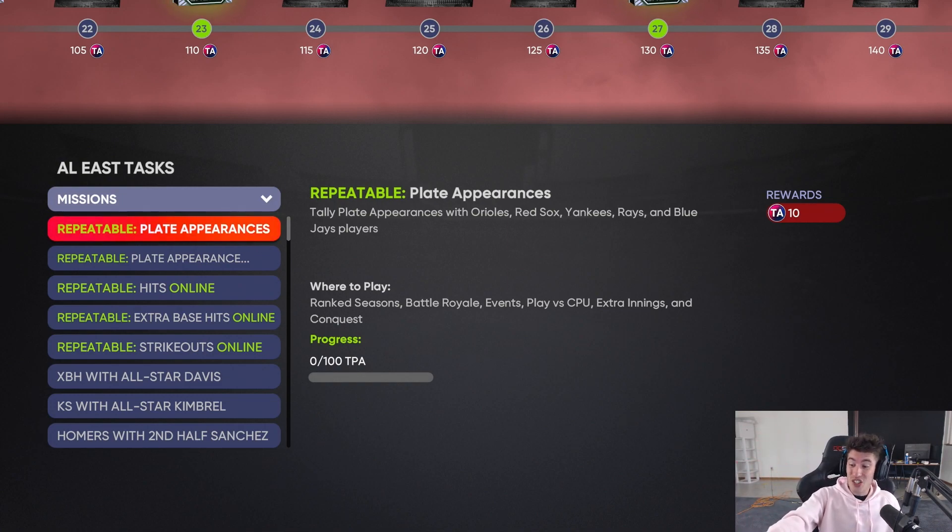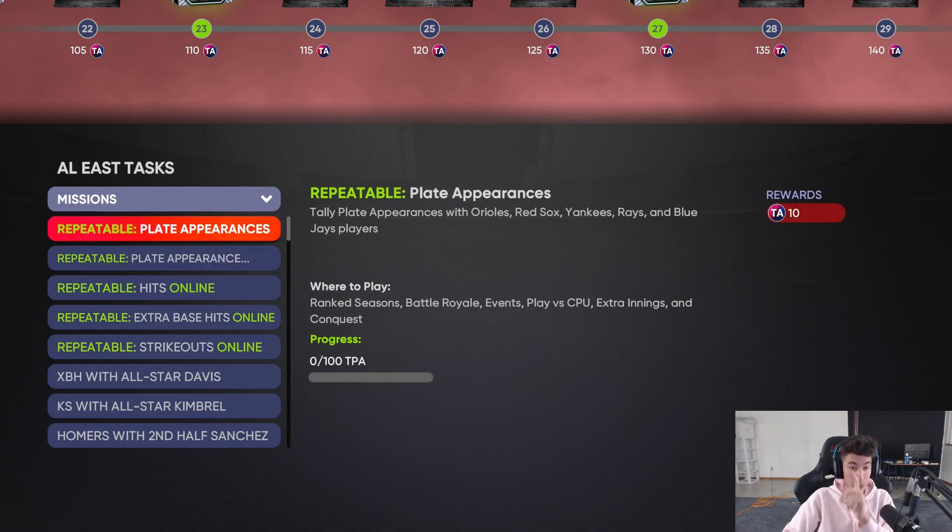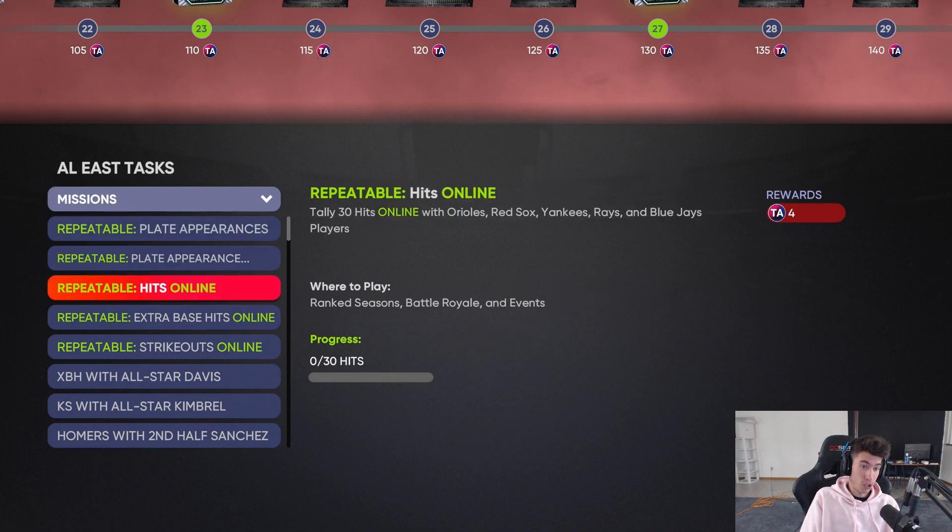Instead of innings it is now plate appearances! 10 points for 100 plate appearances, repeatable, in any mode - you could get this done in Ranked Seasons, Events, BR. They also have an online one - you get 10 for 100, but you also have 75 plate appearances where you get 4 points and that can be done online. You could literally make a theme team for Ranked Seasons and be killing two birds with one stone. That is a big W - this is going to help a lot of people who don't like doing showdown or March to October.